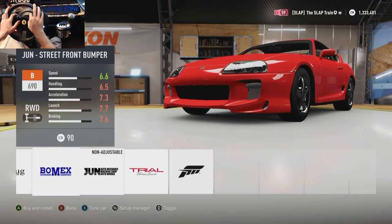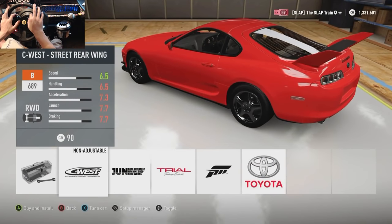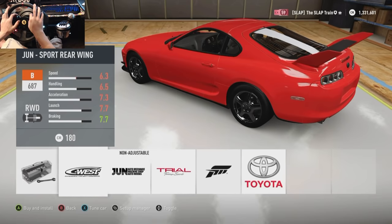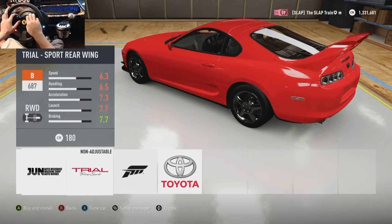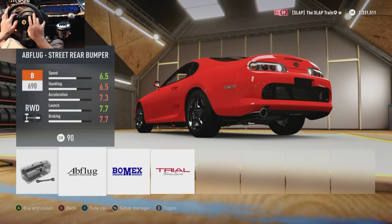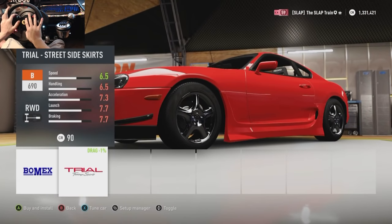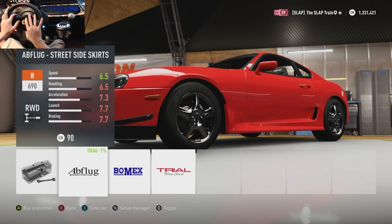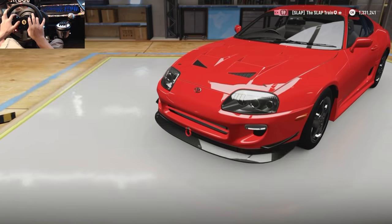In terms of body kits, I'd like to at least have a look. I do like that front splitter — gonna look vicious on this car. We got a hell of a lot of wings, but we're going with no wing and chopping that stock wing off. We'll go with the side skirt so it doesn't look off, and we gotta go with that hood — the hood is iconic.